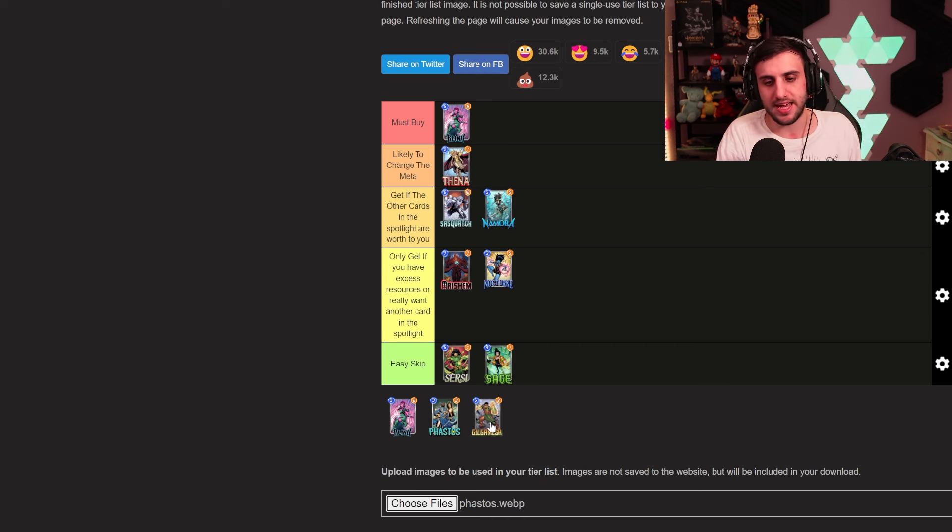For Gilgamesh, I think he's going to be a very solid card. He's a season pass card, which I always recommend getting, and he does look genuinely decent. He'll likely shift the meta by pushing Blue Marvel-based decks — Patriot and Kazoo — giving them a nice big finisher. Those archetypes are currently struggling, and I think Gilgamesh will make them a lot better. I'm putting him as 'likely to change the meta.'